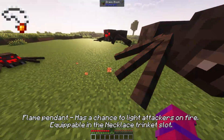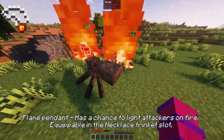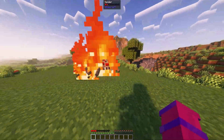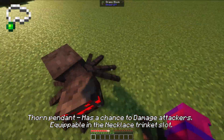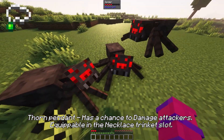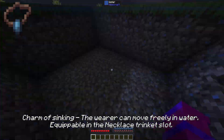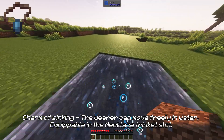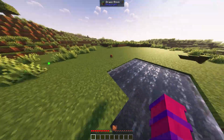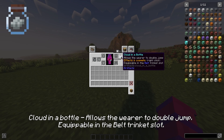Flame pendant has a chance to light attackers on fire, equippable in the necklace trinket slot. Thorn pendant has a chance to damage attackers, equippable in the necklace trinket slot. Charm of sinking allows the wearer to move freely in water. Cloud in a bottle allows the wearer to double jump, equippable in the necklace trinket slot.